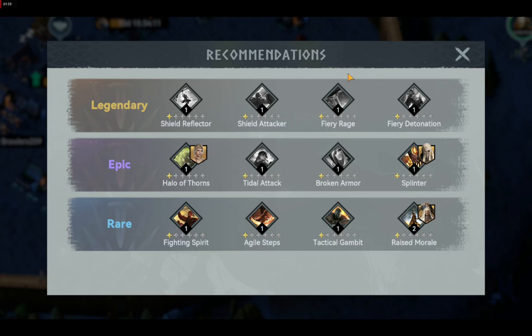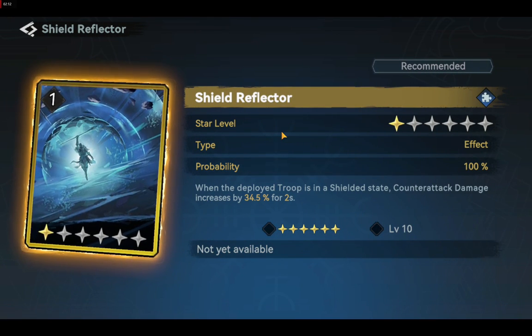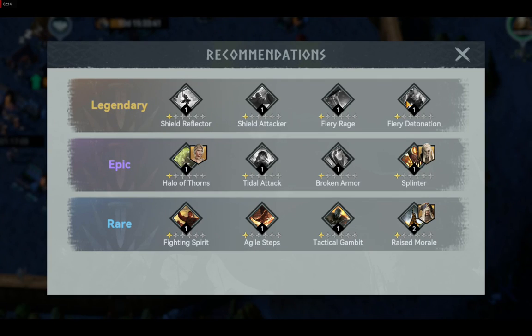Skills shown in black and white means I have not yet obtained them. So I don't have any Legendary skill for Layered yet. Here you can see the suggested skills from the content creator we searched earlier — all of these are the best skills for Layered. If you have obtained at least one of them, you are lucky. Let us try another hero.